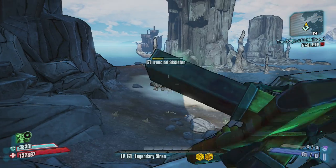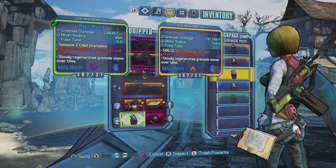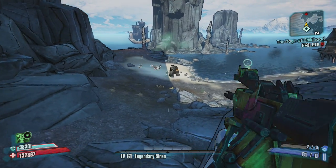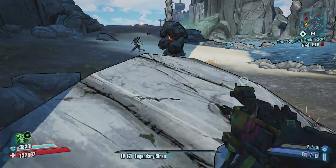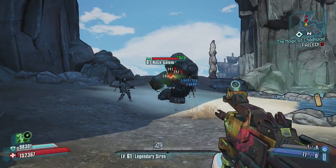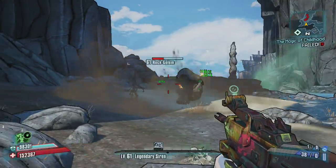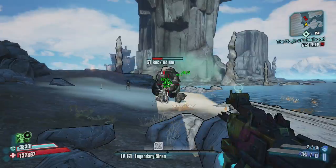I'll show you guys the electric one as well because I have that one. Fire doesn't do anything because those enemies are fire, but maybe electric does something — we'll see. You can see I have two of nine again. Yeah, 200,000 damage. Not bad. I mean, that's kind of why I like the slag one better, because 200,000 damage isn't really that much in comparison — one bullet does 170 plus.